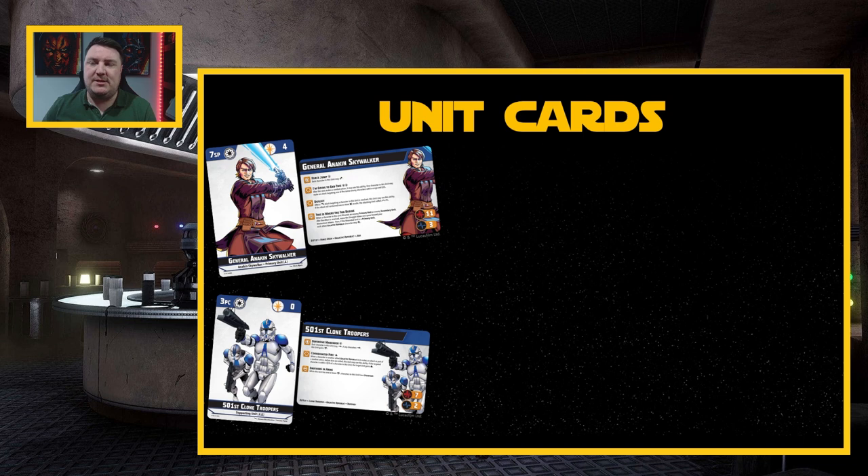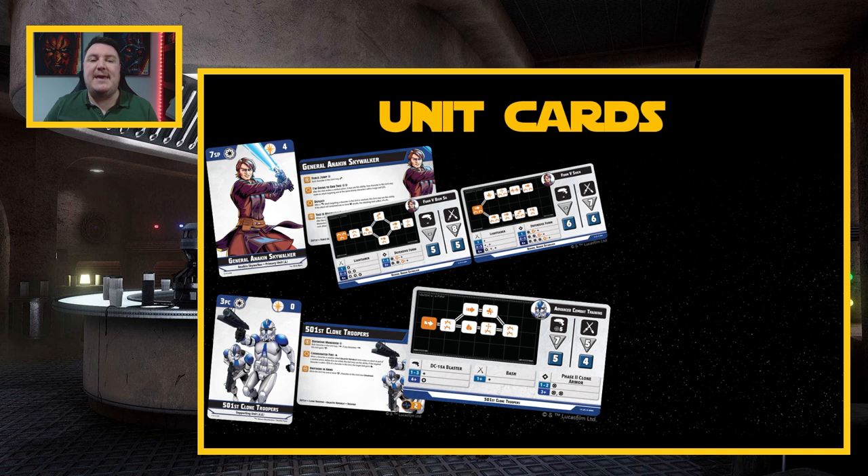The next card you're going to need when building your squad is that corresponding character's stance card. You can see that for primary characters they are going to be double-sided, and right now secondary and support units are going to be single-sided. That doesn't mean we couldn't see double-sided ones in the future, but right now they are just single-sided.